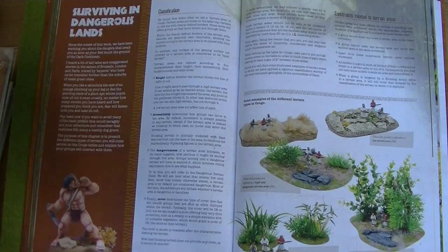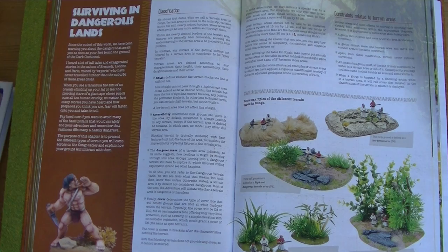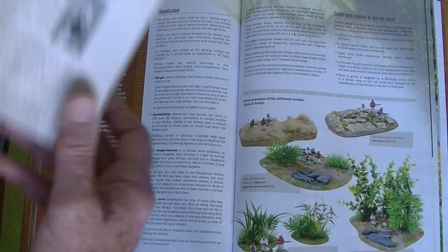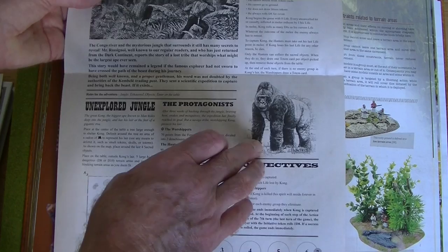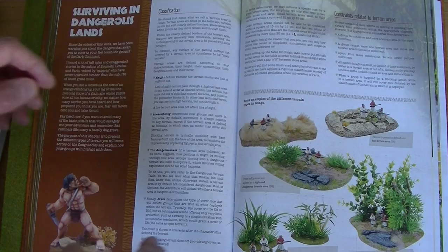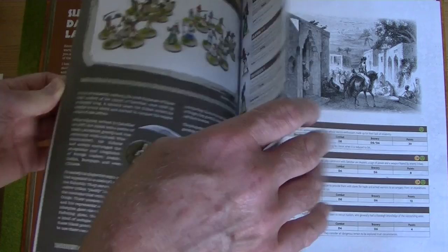Some of the scenarios actually involve placing wild animals on the table, so you need to have prepared models of gorillas, lions, and that kind of thing. In one particular scenario you're actually attempting to capture the gorilla. There are four different types of — in Saga you'd call them factions, but I think they're called columns in this game.